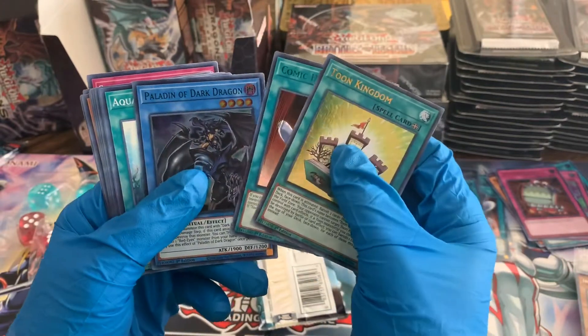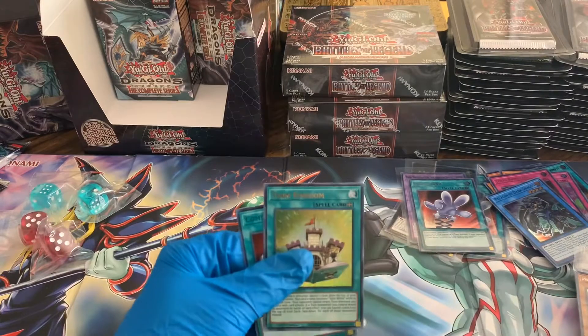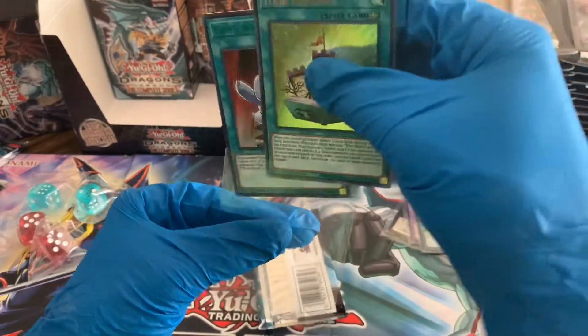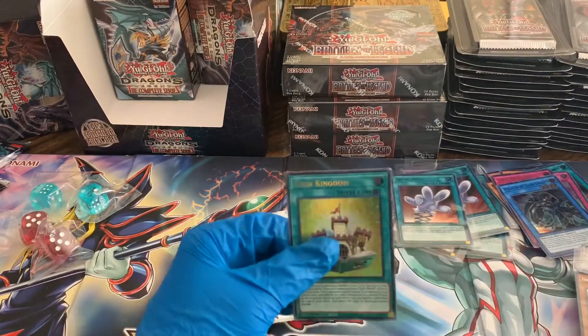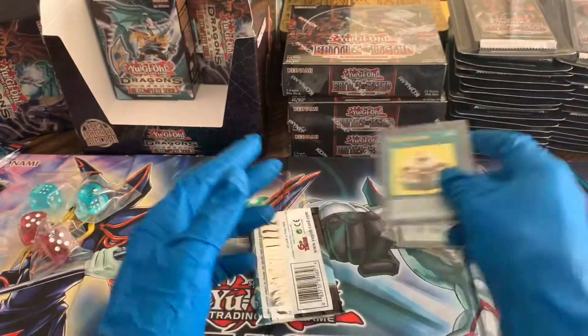A green Comic Hand, Paladin of Dark Dragon — guys, these things are absolutely insane. A lot of these promo cards, and the release is early, the release just came out, so a lot of the value on these cards is still pretty good. I'm sure the prices are going to level out on these some.